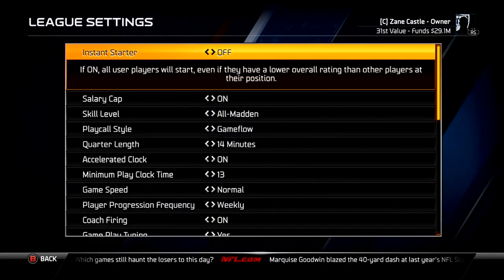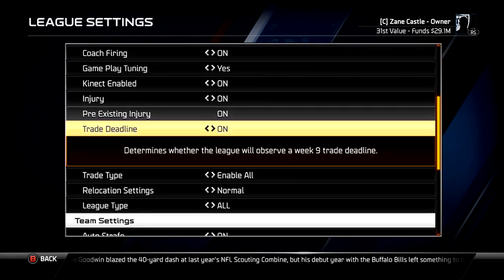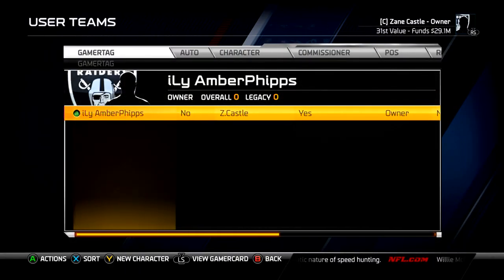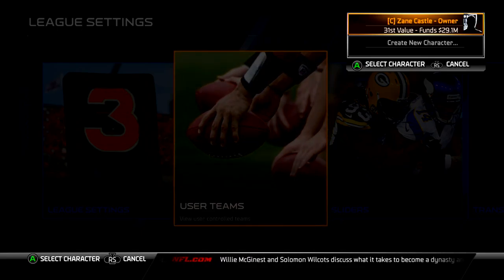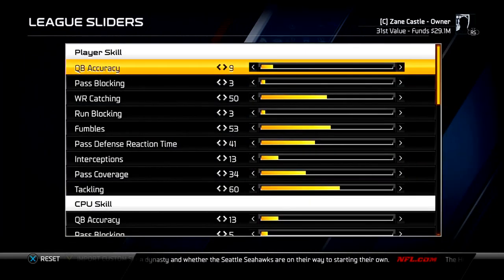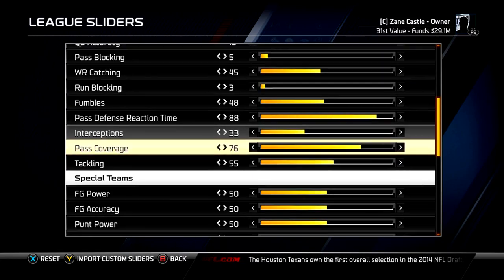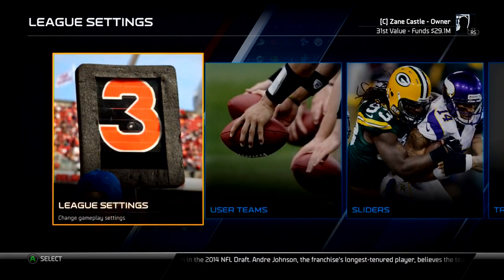Here are the settings I'm running with: salary cap on, skill level All-Madden, game flow 14 minutes, 13-minute play, minimum play clock. I'm playing offline in case my internet goes down so I can still record. You can see there's only one user team and that's me as the Raiders. The sliders work out pretty well, except receivers and cornerbacks seem to drop a lot of passes and some weird stuff happens, but overall they're pretty good.